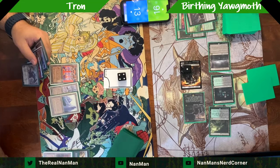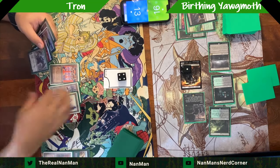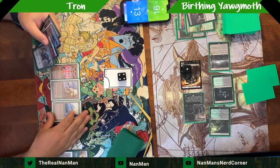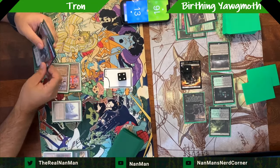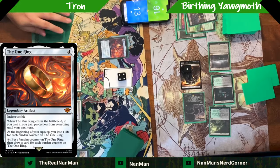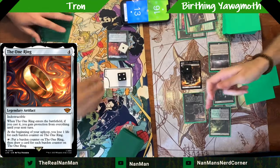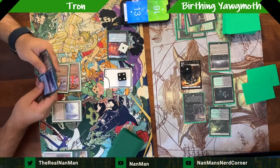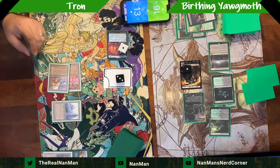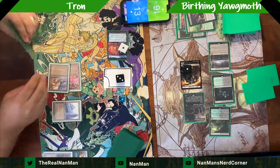In the tank a little bit — essentially seven to eleven mana available this turn, so we could set up here. The One Ring is one option; that looks like it's going to be the choice. It will trigger Orcish Bowmasters but we can't shoot our opponent — we'd have to shoot one of the Eldrazi spawns, which blow up and don't make the Orc Army bigger because the target is gone when the trigger resolves. So there's still seven mana available.